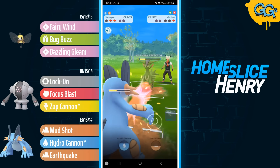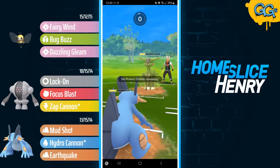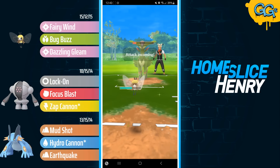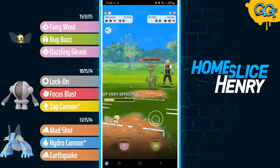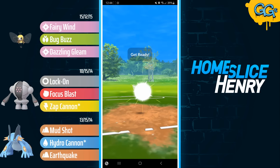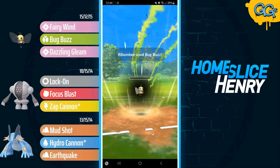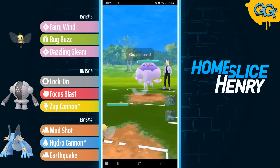Hydro Cannon will get the KO. In comes Virizion — Virizion cannot afford to take a Hydro, so they're forced to fire off their energy. Leaf Blade connects, and now it's all up to Ribombee. Ribombee is not a tanky Pokemon whatsoever, but is going to be single-resisting the Leaf Blades here. Opponent goes for the Leaf Blade — Ribombee, oh no, they make it to another Leaf Blade. Can Ribombee hang on? Leaf Blade does not KO Ribombee — able to hang on and make it to the Bug Buzz. Bug Buzz: massive overkill onto the Virizion, and that's a good game.